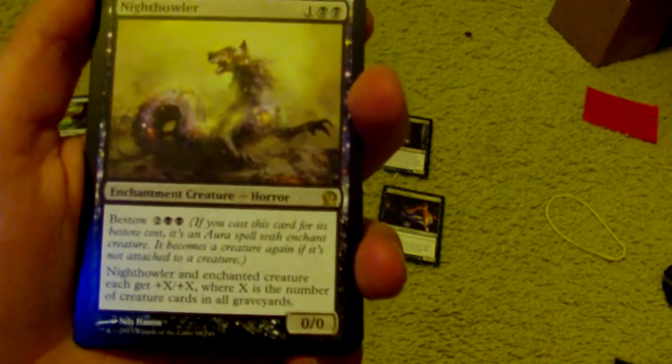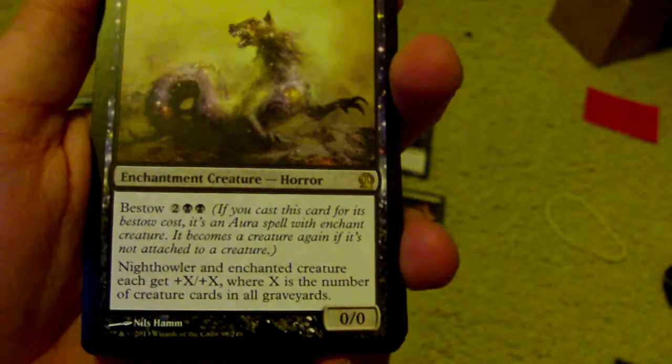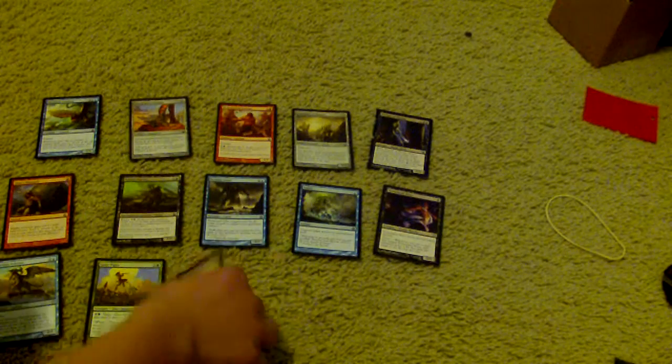Then we have Horizon Scholar, Satyr Piper, and we have Night Howler for our rare. It's a 0/0 for three, bestow for four — Night Howler — and the enchanted creature gets +X/+X where X is the number of creature cards in all graveyards. And it looks like we do have a foil — a foil Karametra's Acolyte.